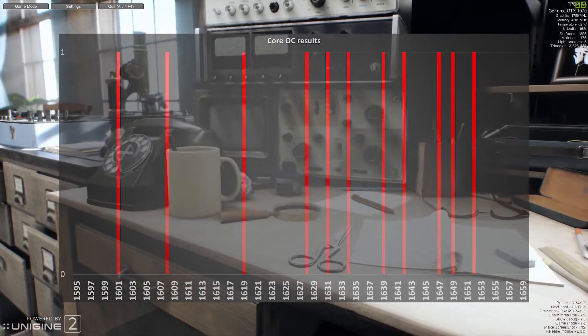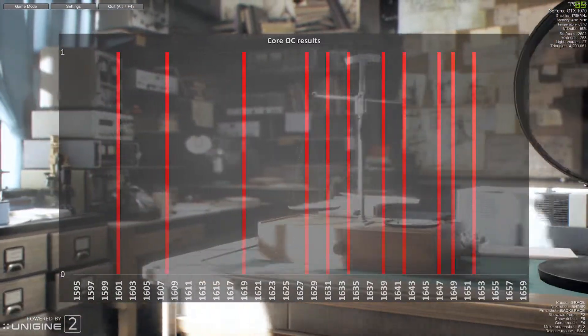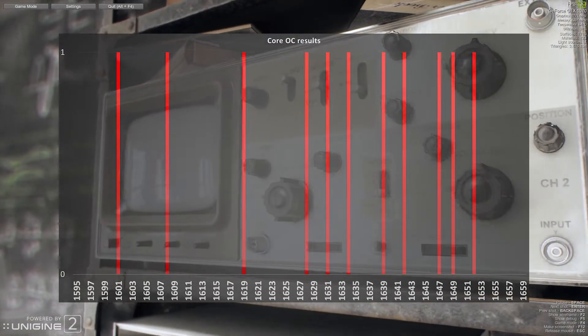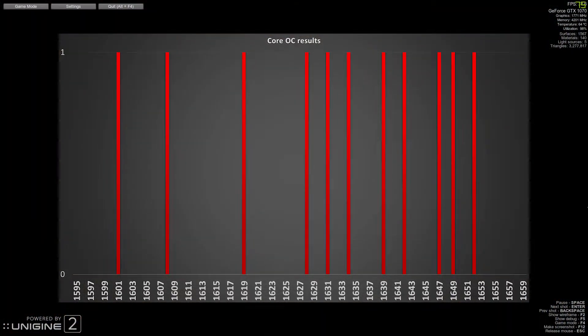If we take a look at core overclocking results, we can see that basically all of them hit about 1600 megahertz or higher when running Unigine Superposition without crashing. One of them did manage to beat 1650, which was awesome, but it looks like the low 1600s is probably what you can expect for your own Vega card.